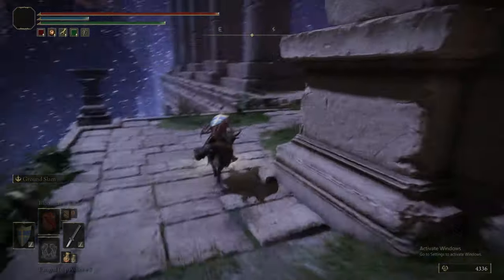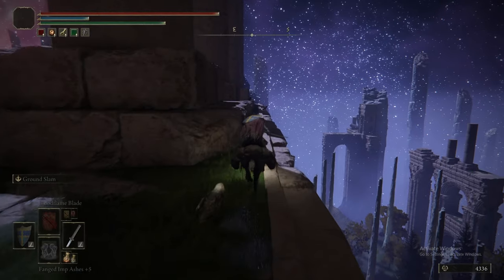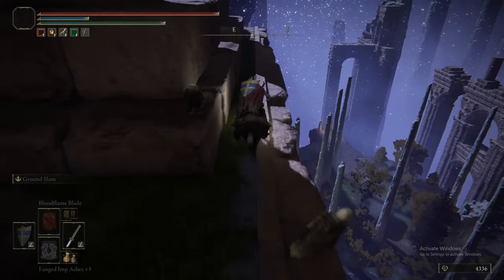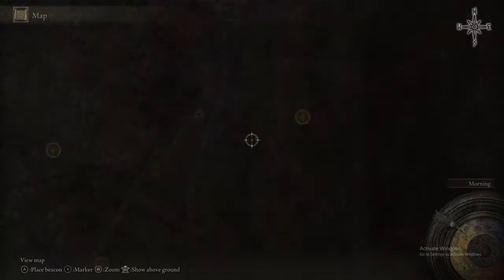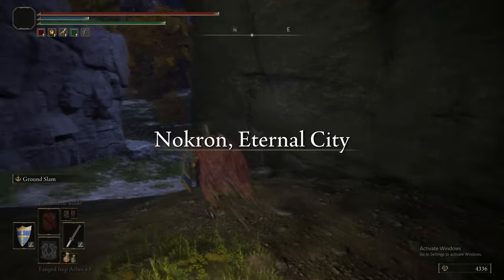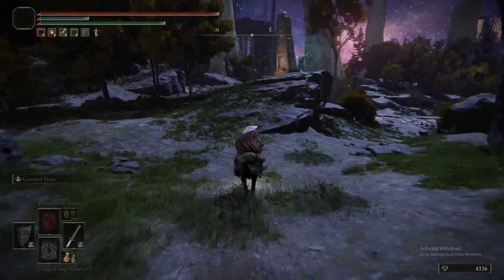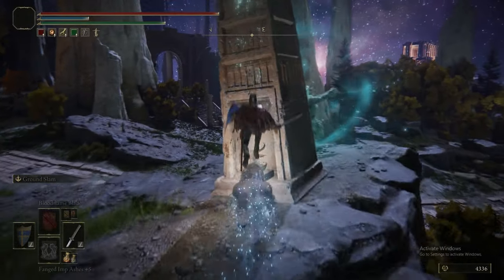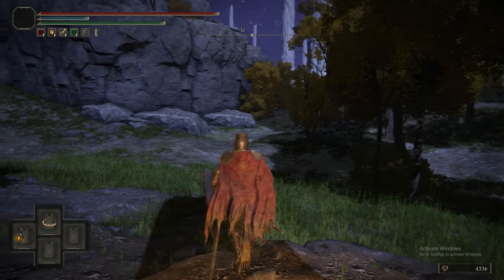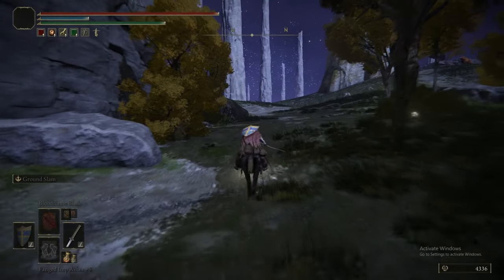Where we are now is slightly above the level of Siofra that had the Dragonkin Soldier in it. If you remember back to that part — if you watched it, which you should have — there are three levels. There's this upper level we've just first traveled to, Nokron the Eternal City; there's the lower level, Siofra; and the middle level has the Dragonkin Soldier. Like the bottom level, the top level has the sconces — I think there are six. We're making our way around picking up items and lighting the sconces as we go.